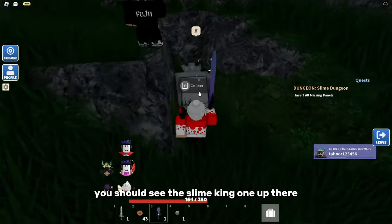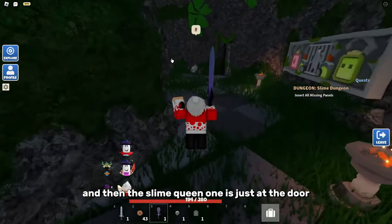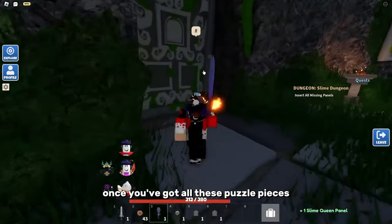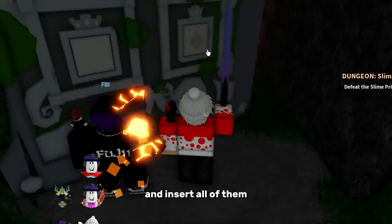Then head all the way across this bridge. Once you're here, you should see the slime king one up there, and the slime queen one is just at the door right here. Once you've got all these puzzle pieces, walk up to this door and insert all of them.